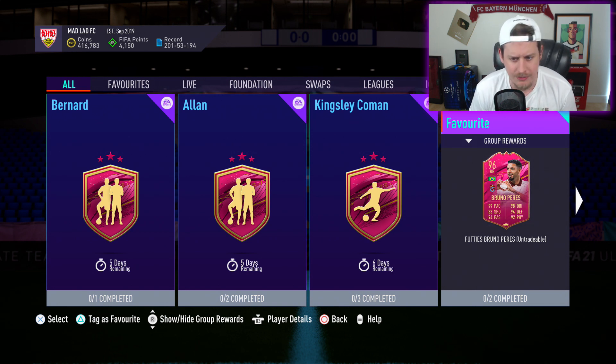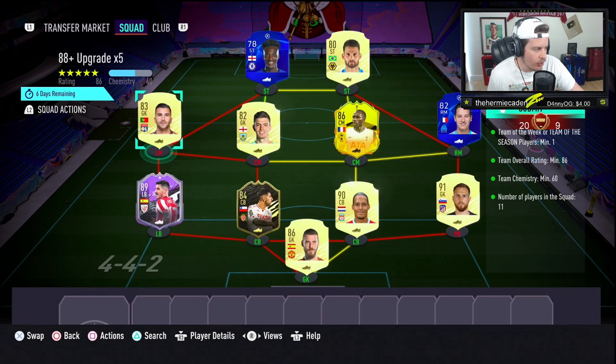We already popped our 88x5 on stream, so we're going to get into that. If you guys like today's content, if you like the idea of the dynamic duos for the two Arsenal players Smith-Rowe and Enkatia, smash a mad lad like on the video. If you guys are new to the channel, hit that subscribe button down below. But let's see what we can pack in 10 of these 88x5 upgrade packs in August 2024. The pack is about 125–130,000 coins. It's 5 x 88-pluses, which makes it pretty difficult to not get your value back.